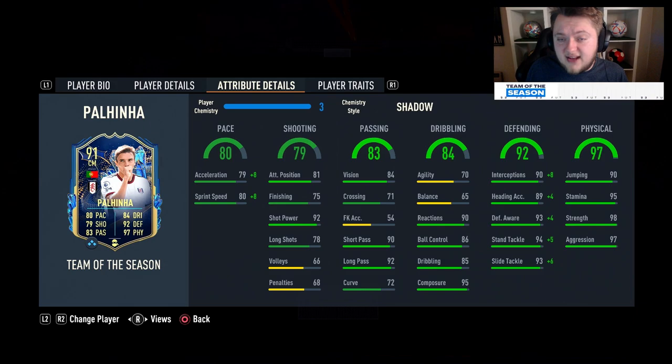His tackles are silly — if he tackles the ball, you best believe you're getting that ball back and it's not going to bobble off. It sticks to this man and you're going to be able to drive out with him as well. The ability to drive out with this card on new gen is really good — step overs, driving into space, he moves so quick and can really advance for a counter attack. This card is going to get a 10 out of 10 for that CDM role on new gen, and could also play centre-back very comfortably.